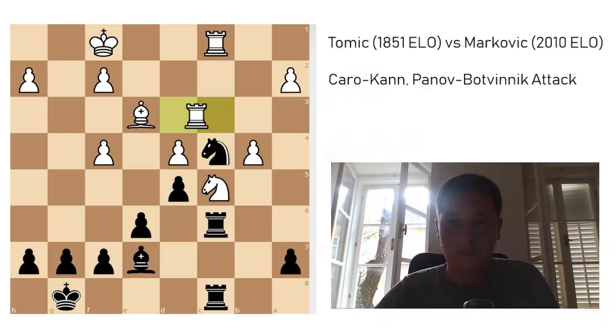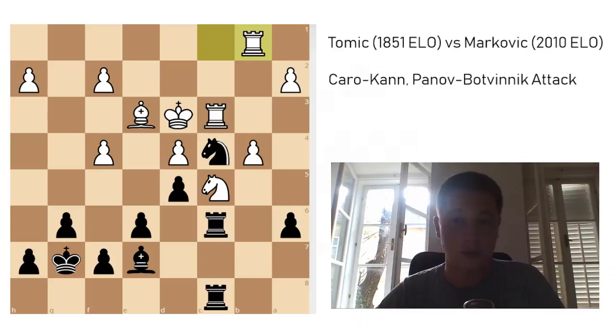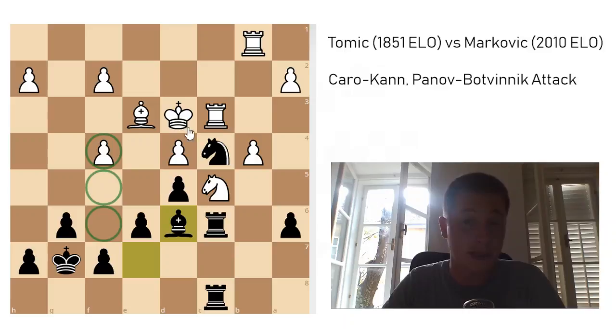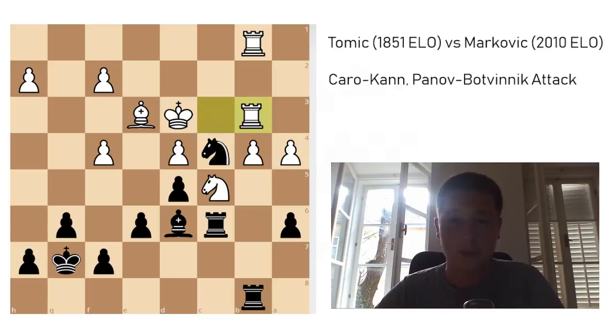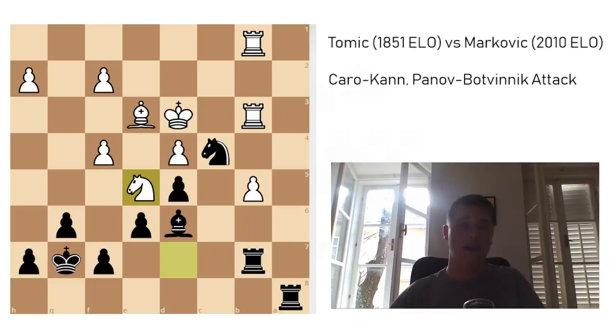Rook d3, knight to c4, rook dc3, a6 — now I want to stop b5 — king to e2, g6, making some luft, king to d3, king g7, rook to b1. You can see he's preparing to push through b5. Bishop d6, and I was going to simply march my king up the board and take the f4 pawn if he doesn't make something happen fast. So a4, rook to b8, rook c to b3, and now rook to a8 — I decided to allow this because once my c-rook gets to b7, I'm fine and I don't even have to go for a draw. So b5, axb5, axb5, rook b6, knight d7, rook to b7, and here he played knight to b5. This was the critical moment in the game.